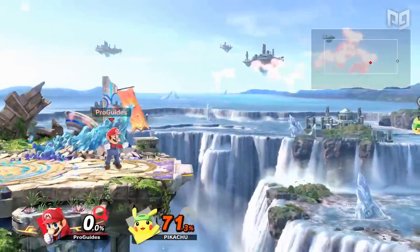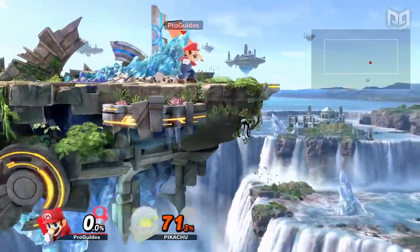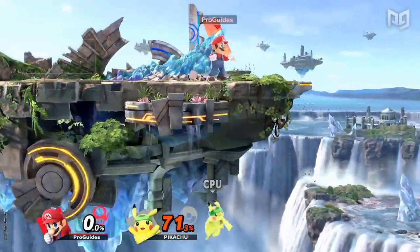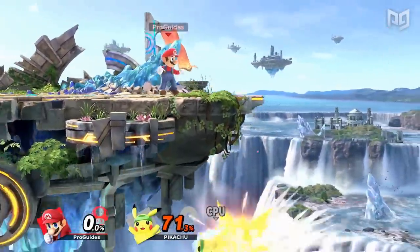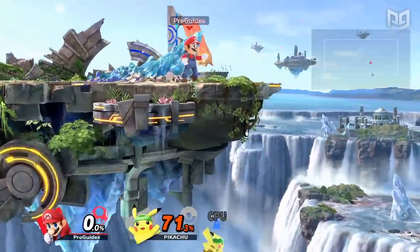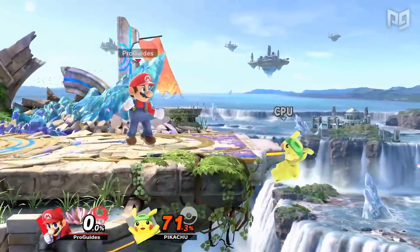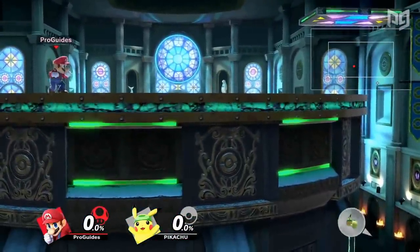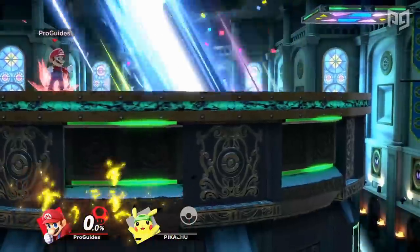An effective, although less common, recovery mixup is to go underneath the stage. If your character's recovery travels far enough to go all the way under the stage and grab the opposite ledge, this can be a great way to avoid your opponent's edgeguard. Keep in mind that some stages are narrower than others, making this easier, while stages with walls stop this strategy altogether.